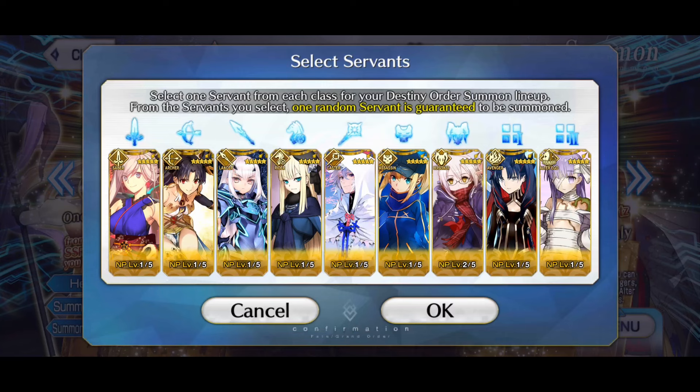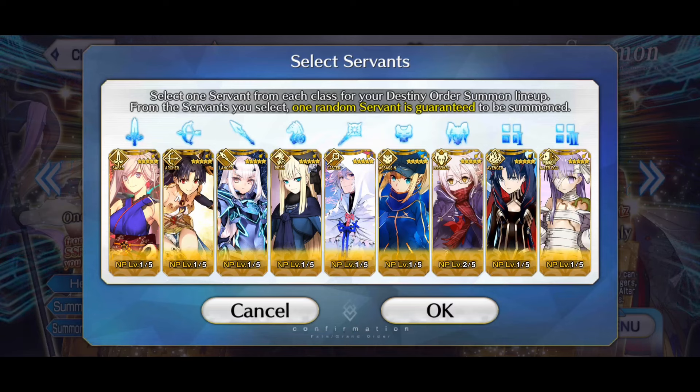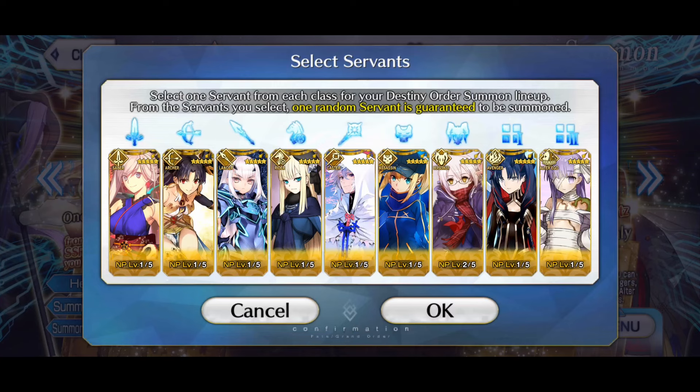For Lancer we have Melusine. I was thinking about getting another NP level for Buvitra potentially since I really love her and she's grailed to level 100, but Buvitra is permanent so she can spook — even though I haven't gotten a five-star spook in a long time. I still really like Melusine so let's just try to get her. For Rider I was thinking about maybe going for Medb but I don't use her as much as Rhinus, and my Rhinus is grailed to level 100.